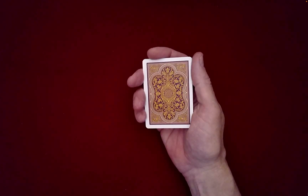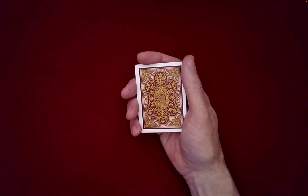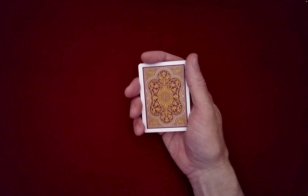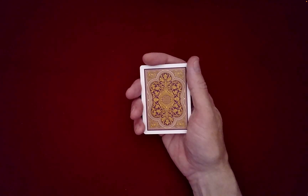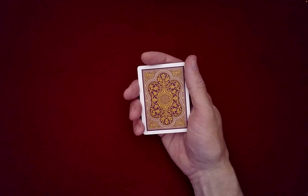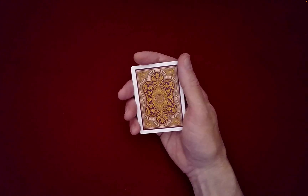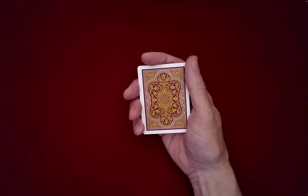I think that's enough mixing, don't you? So what we're going to do is we're going to show that the chaos we've created can be undone perfectly without ever seeing the faces of the cards. We're going to spell out four jacks, four sevens, but we're going to do it in kind of a special way.